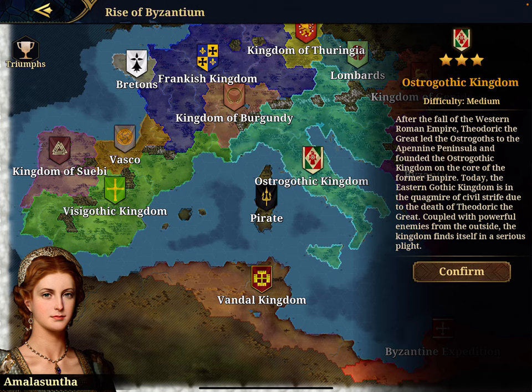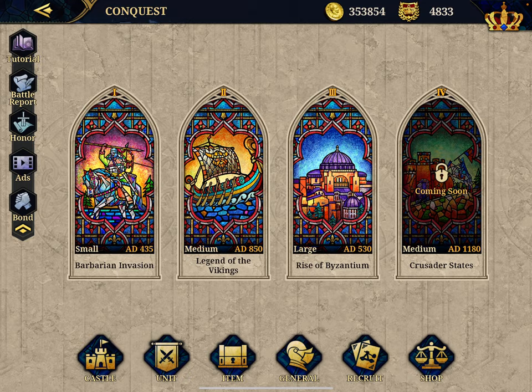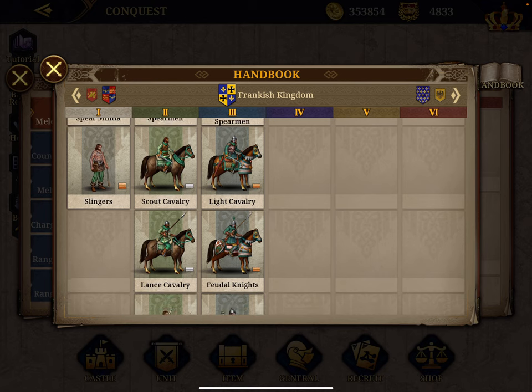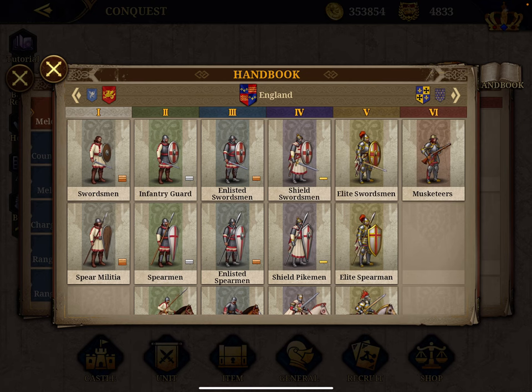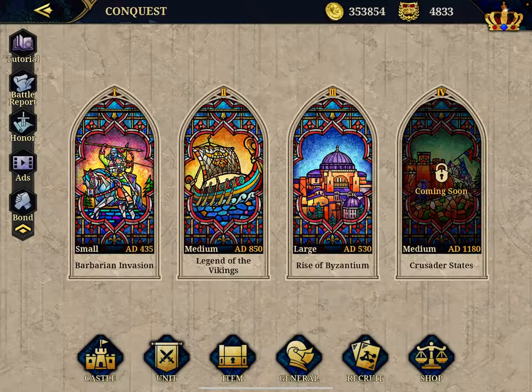Second tip: before you start, select your nation — say the Frankish Kingdom — go to the unit handbook and check what military units they have. The Franks only have up to level three units. If you choose England, you'd have up to level six. This is important in conquest because as you increase your civilization's age period you unlock superior military units — but with the Frankish Kingdom those age upgrades are meaningless since you can't use level four, five, or six. You can still use mercenary units at those levels though.